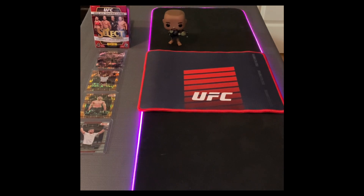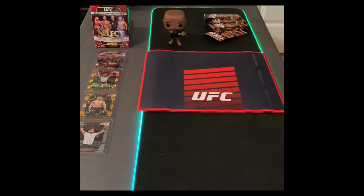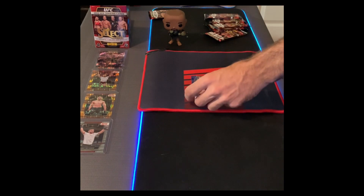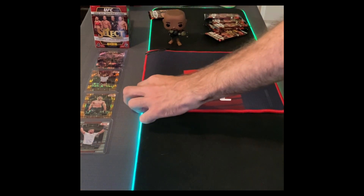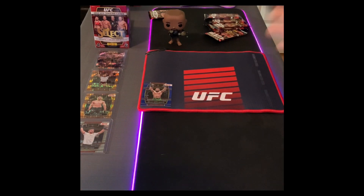Maybe we can get a Patty Pimblett, some rookie cards. Last time we opened them we had quite a few rookie cards — a 1-of-1 would be nice. Last time we got a John Jones card, significant strikes, two orange prisms and a silver prism. That John Jones significant strikes — 125 significant strikes against Alexander Gustafsson — it's an alright card, looks cool but not that special. First card: Bilal Muhammad, just a blue one.